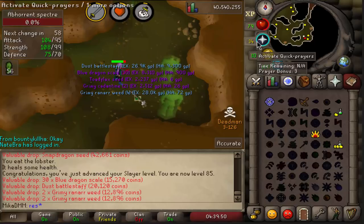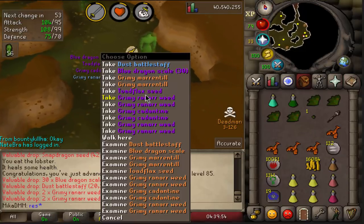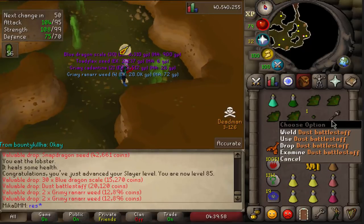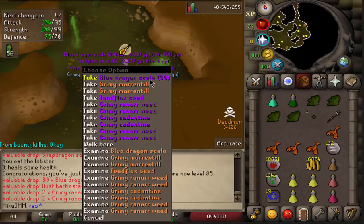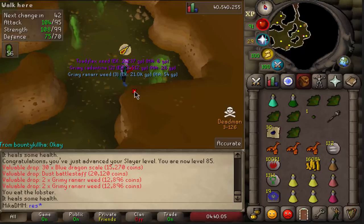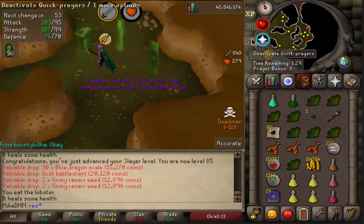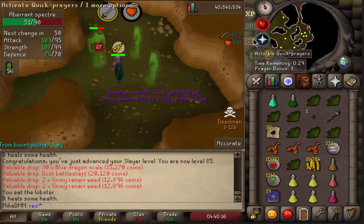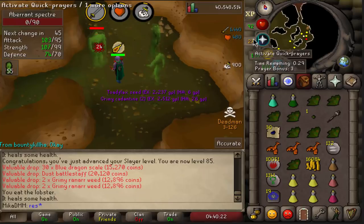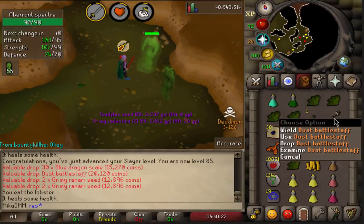85 Slayer! Wait — no! I just got a dust battlestaff. Are you kidding me? Out of all the things I could get? Nothing but a dust battlestaff. That could have been it. I actually rolled the table — obviously it's very likely to get the staff, but oh no, man. Well, either way, we are 85 Slayer, but I did not want the dust battlestaff.